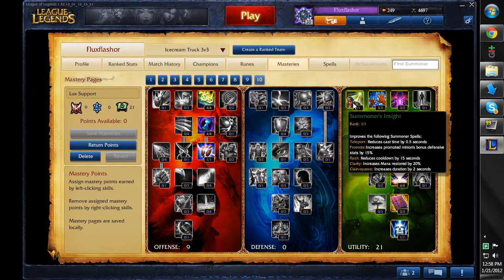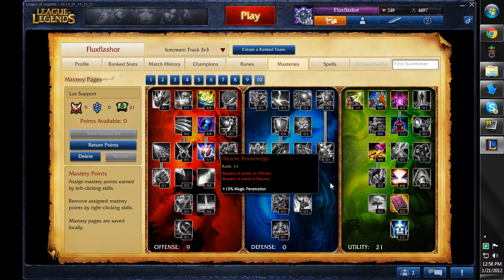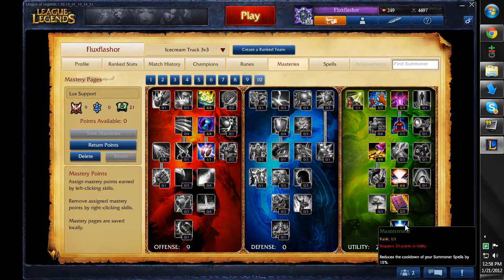In the utility tree, I pick up the flash reduction — I always run flash — and I run heal when I'm playing Lux support. I want to be able to pick up the increased heal by 10%, but unfortunately I would have to give up either reducing the cooldown of summoner spells by 15%, which is important if you're taking the heal one, because 15% on a 6-minute spell is insane.